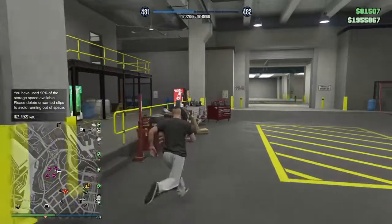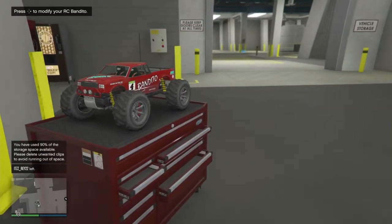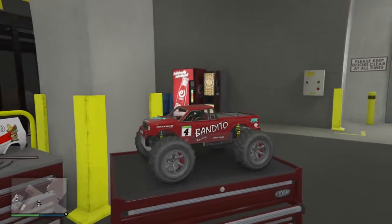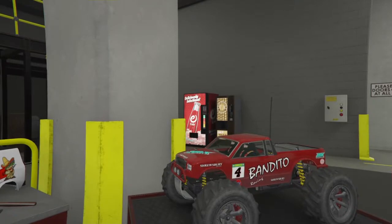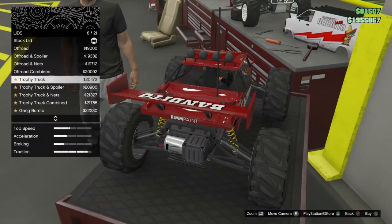It's more expensive than the muscle cars in this update, which is pretty crazy. The RC Bandito is quite an interesting vehicle. It's stored only in your arena workshop, so make sure you have an arena workshop. It's kind of stored on this toolbox type of thing — it's kind of cool how it's just sitting there on top of it, just chilling.